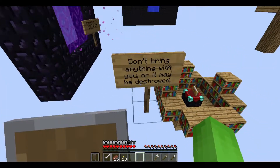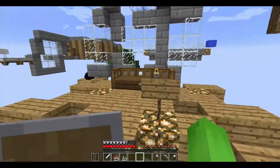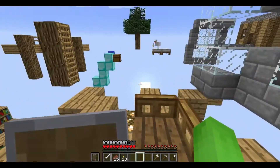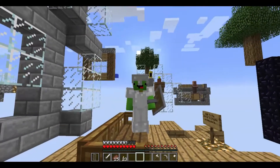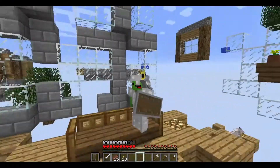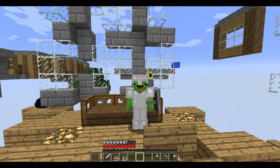Oh, there's invisible blocks, I can just walk. Don't bring anything with you, or it may be... So I can't even bring Clark! Clark! It's Clark! I need to bring Clark! This man... Clark is my best friend, and I can't even bring him with me.